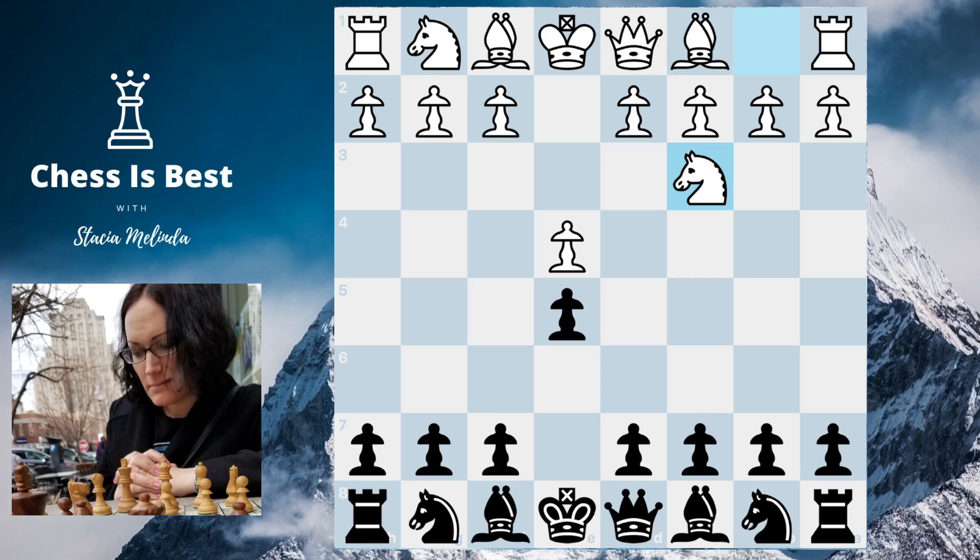Looking at the opening book — knight f6 is the main move, knight c6 is the second most common. Bishop c5 is also an option, and even d6 can be played, though that's not really my style since it shuts in the bishop. The other moves look dubious. Bishop e7 scores well for black but there's barely any games.